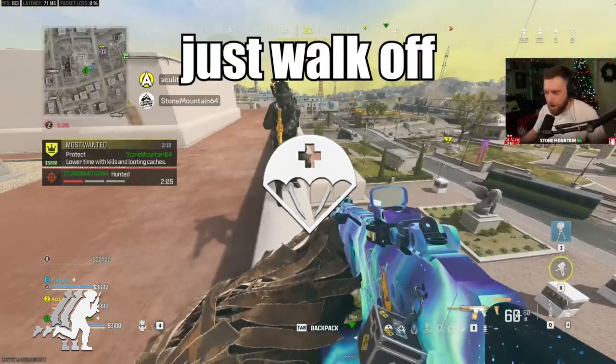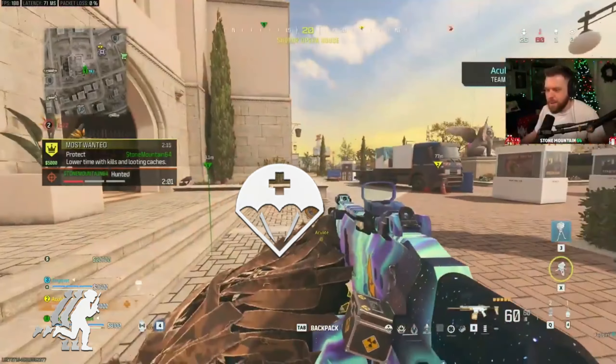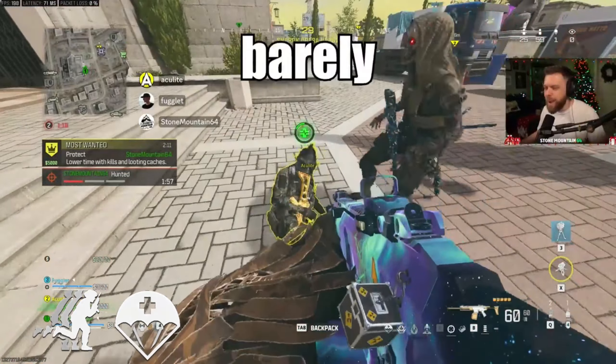Then I would suggest using Mountaineer. This doubles the distance you can fall and take fall damage, from 15 meters to 27 meters. It also means you aren't stuck in mud when you land, and this comes in clutch way more than I ever thought it would.